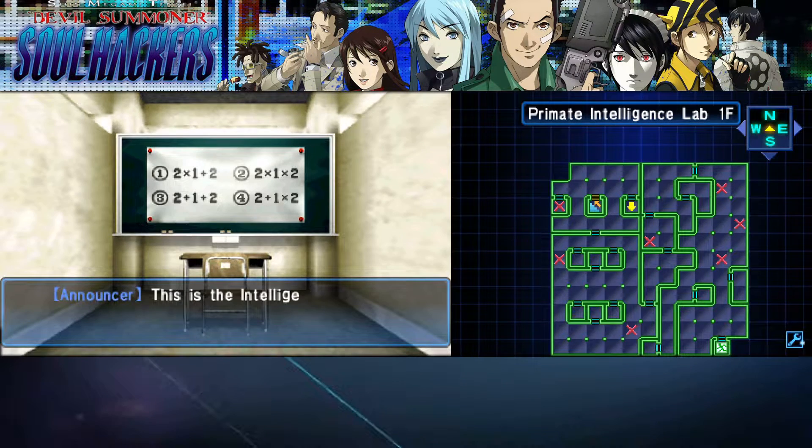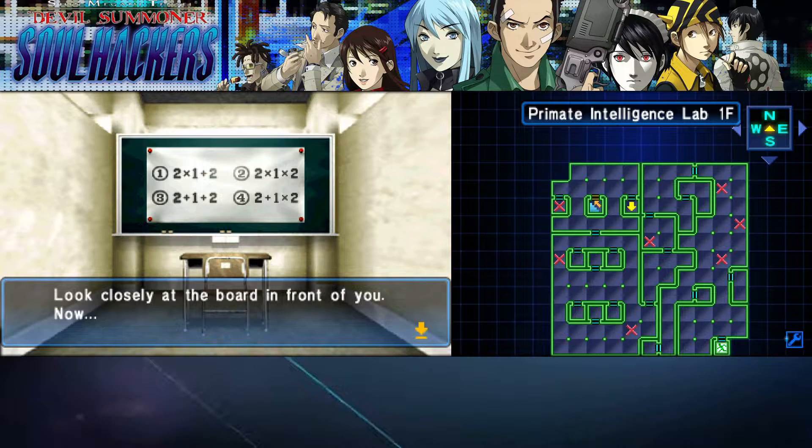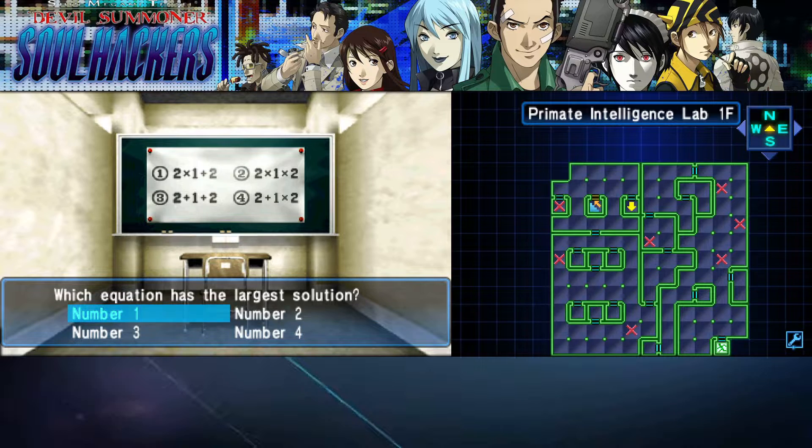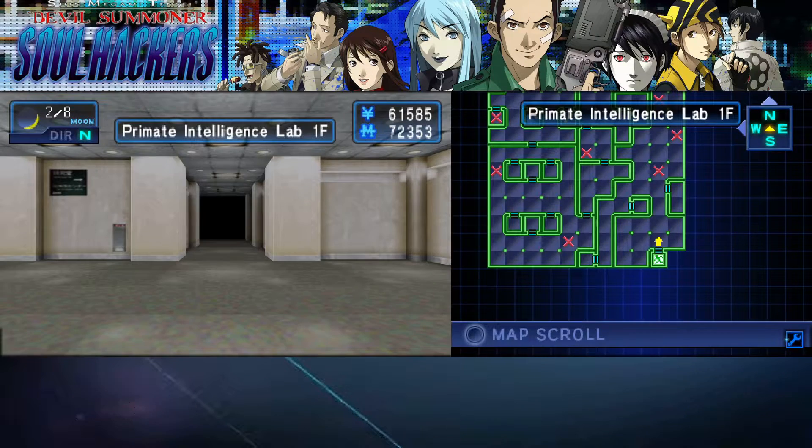Test room — 'This is the intelligence training program. Answer the question correctly in 10 seconds or less to proceed to the next floor.' Okay, sure. 'Which equation has the largest solution?' Two plus one is three, two times one plus two is four, two times one times two is four, two plus one plus two is five. Okay I'm doing my math wrong — my mistake. The answer is five. I guess two times one plus two must be — no wait. Oh my fucking god, are you kidding me?